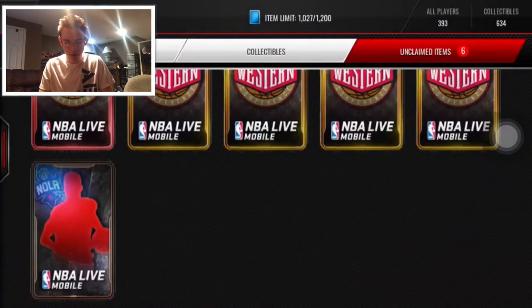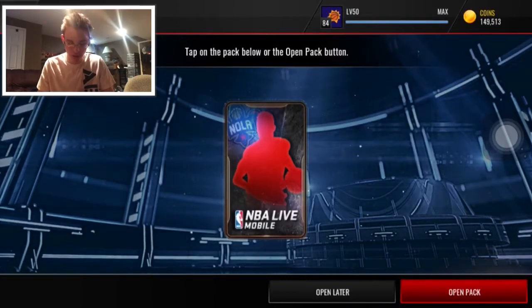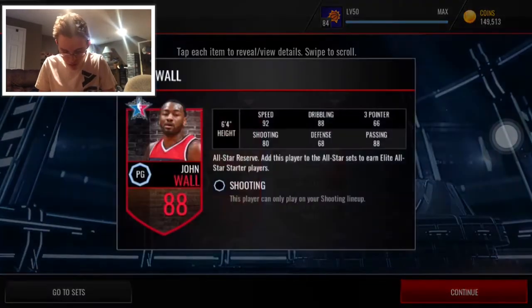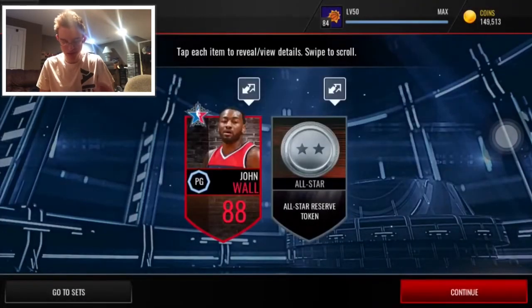Those two cards I really don't care about, but hopefully we can get something. These are just the all-star reserve packs. I really have no idea who you can pull. We're going to get our collectible back. Let's see — there's our collectible on the right-hand side. Let's just peek over the corner. John Wall — yes! Are you kidding me? He's at the Shaw position. I would have really liked to use that John Wall, but he's at the Curry position, his award-winner position. So I might use him, or I might try to complete some more sets.